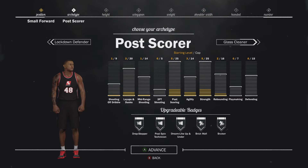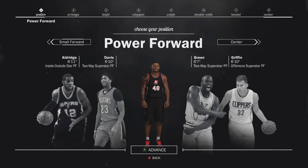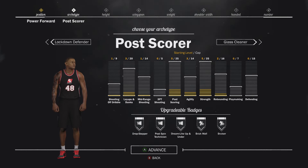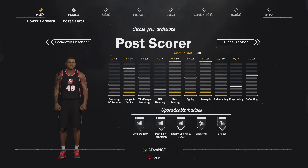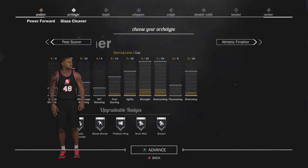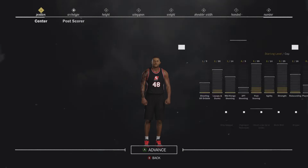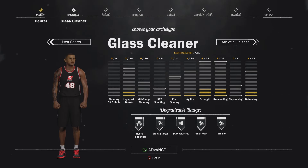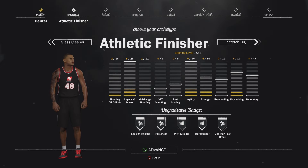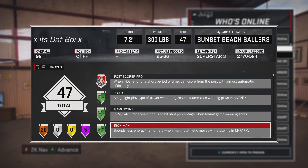But I think they can make it a lot more customizable. With each archetype you get five Hall of Fame badges, but how can we make it so that it's even more customizable? So that my player — even if I'm a post scorer and you're a post scorer — we still have things that separate what we can do, as opposed to basically just adjusting the weight and height a little bit. How can we customize it so that each archetype is still different from each other?